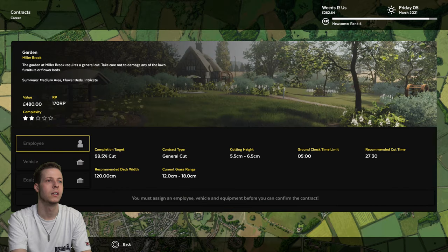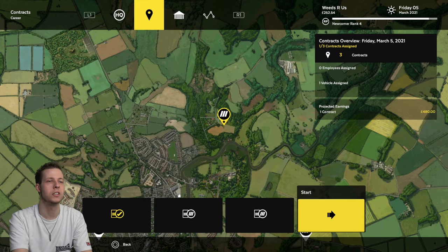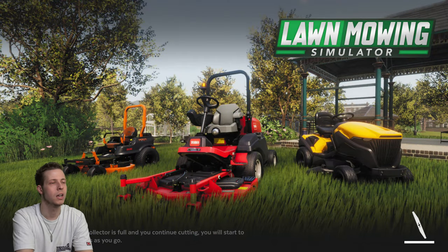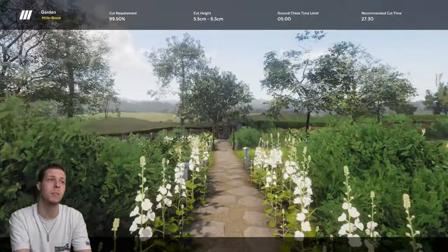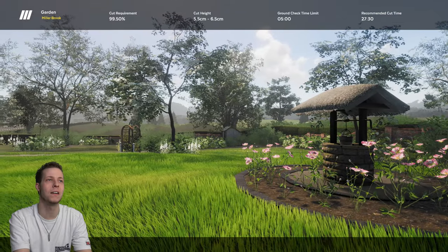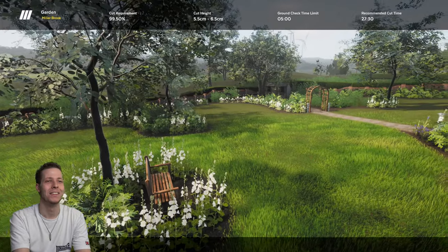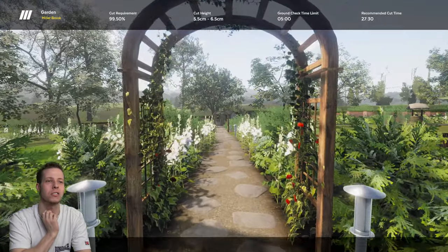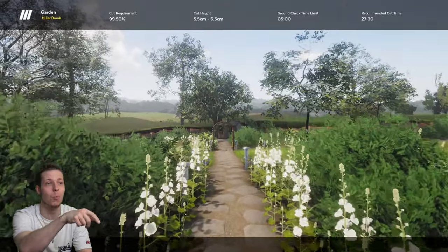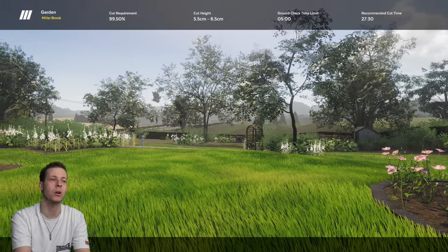This mission is going to take a very long time so I better get straight into it. This is a very beautiful level but there are so many twists and turns to deal with — 27 minutes, 5.5 to 6.5 centimetres, that's very specific and very annoying. You can see all the little twists and turns; it's constant circles, and it's very easy for chunks of grass to be left behind. There's also a ton of flowers you might hit — we're definitely not going to get this done in the time limit.